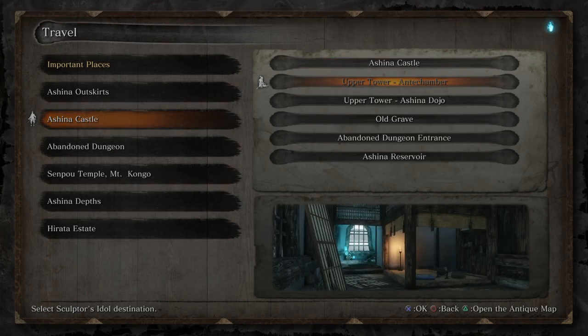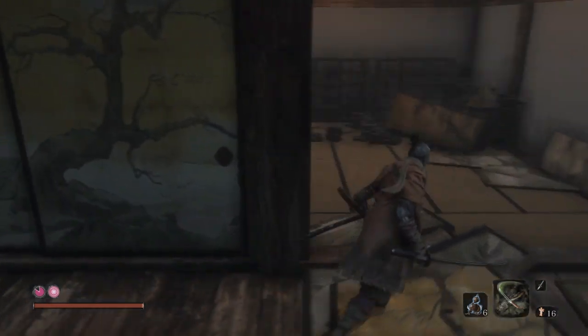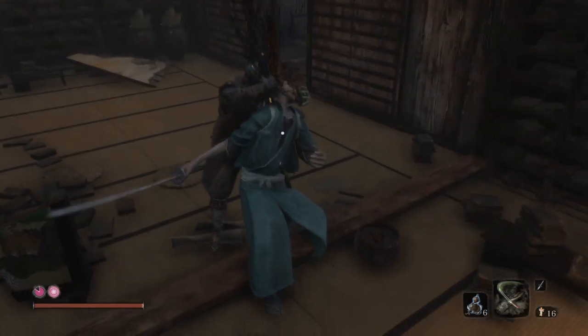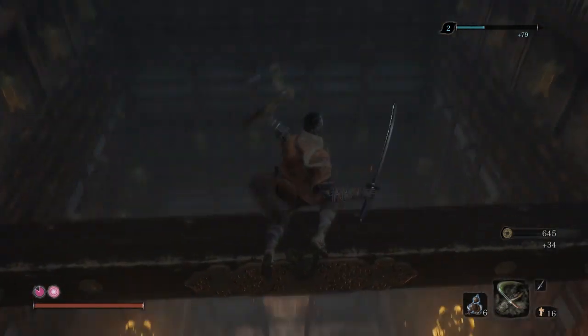We're here at Ashina Castle at the upper anti-chamber and we're gonna go to the right of this hallway. We're gonna assassinate the blue samurai, and what you actually wanna do is jump off this balcony light thing.